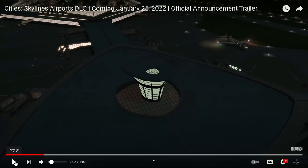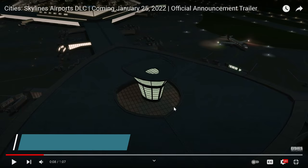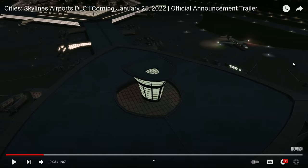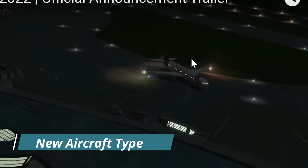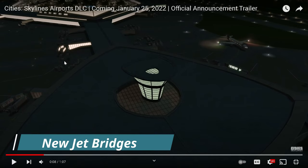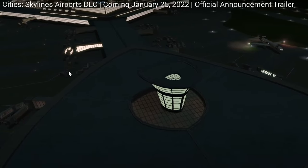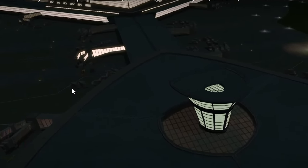At the eight second mark, you can see that there is a new passenger terminal — it actually looks massive. To the right, there is a new aircraft type that is not the generic A380. You can also tell that there are jet bridges and other ramp vehicles.